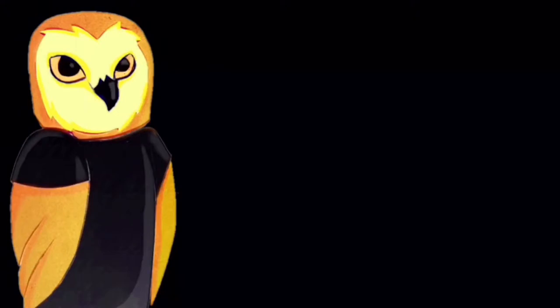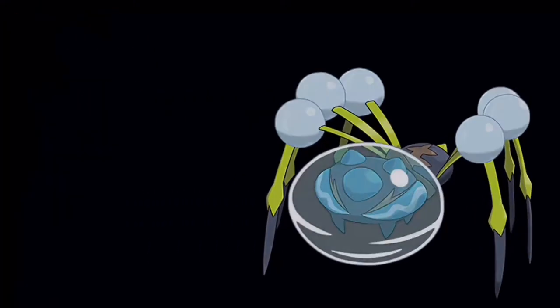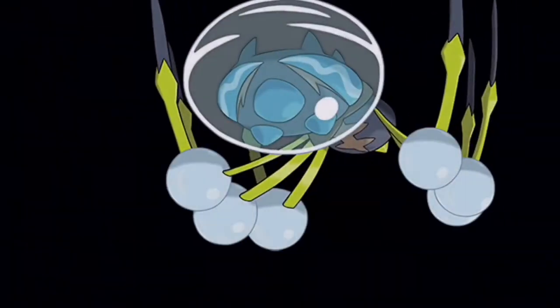Moving on to our second entry is our big boy, Araquanid. Dew Spider evolved into Araquanid very quickly during the research and bonded with Peter very well. Araquanid actually taught Peter how to be stealthy, which is kind of ironic because Araquanid is a very big Pokémon. Nonetheless, can you imagine him crawling along the ceiling?